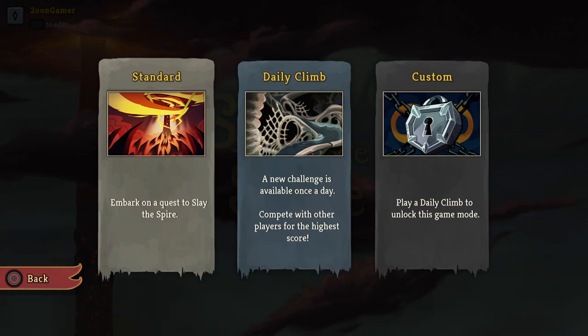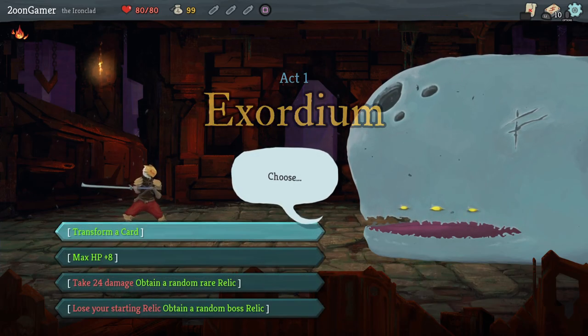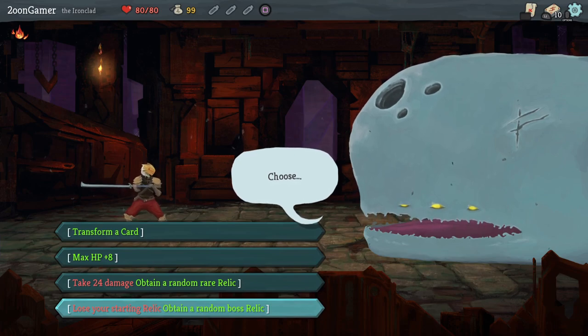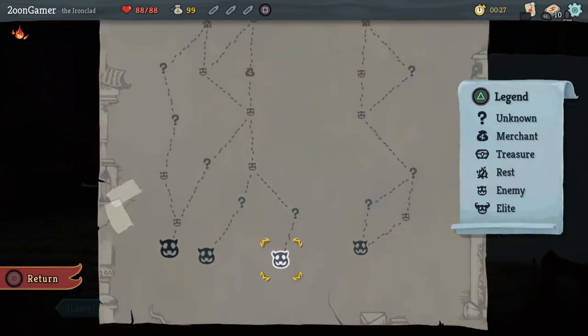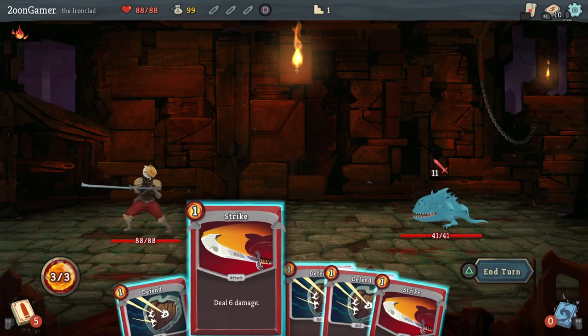I have played a few rounds of Slay the Spire before but I'm still quite new to it, so I'm gonna continue as the Ironclad for now just to get to grips with it. I'm just gonna go with the max HP up — that's a good start. If you haven't played Slay the Spire before, it's like a card turn-based game, sort of thing. Bit of a roguelike — a roguelite. I still don't quite know the difference. You've got three energy each turn at least at the start with this character, and you've got different options for cards.